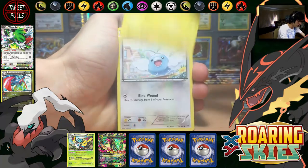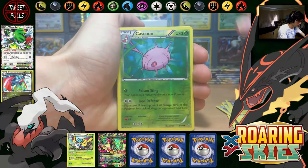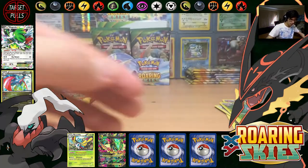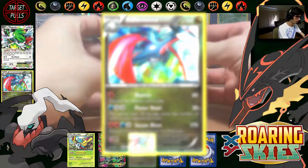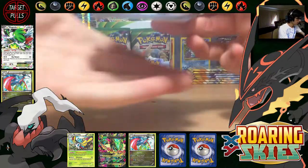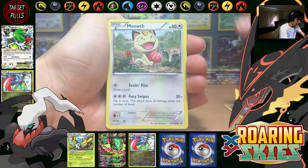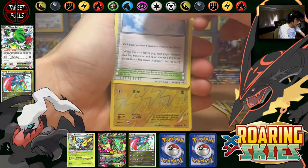So we've got Dratini, Electrike, Swablu, Bagon, Exeggcute, Winona, Unfezant, Electrode, Cascoon Reverse, and Ace Trainer Hollow. Shadow Power Howl and Steam Blast. Okay — Deoxys! Let me know in the comment section below. I know a lot of people are going to be very unhappy that I've weighed these out, but I'm trying something different — doing it a bit more unique, putting my own little flare on all my openings.